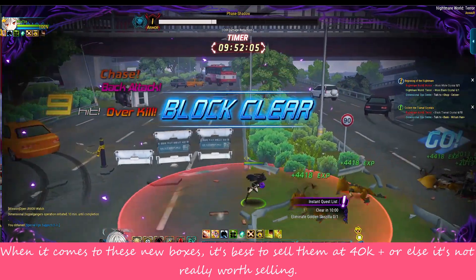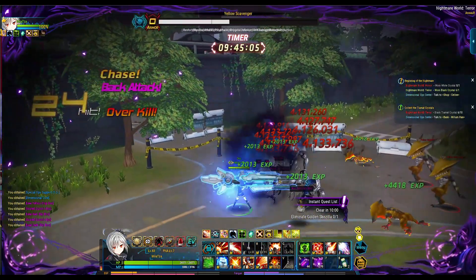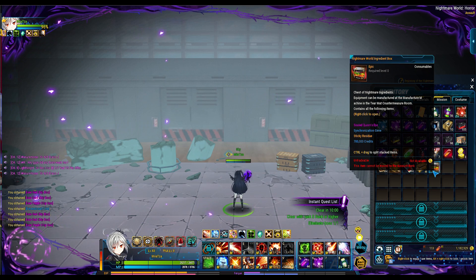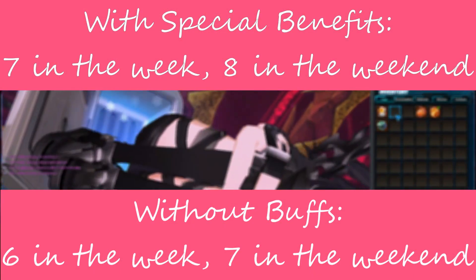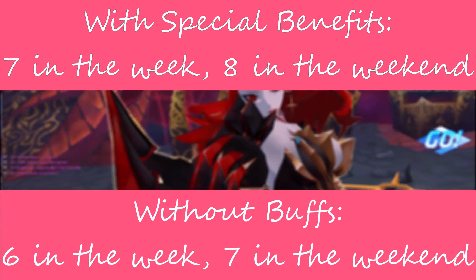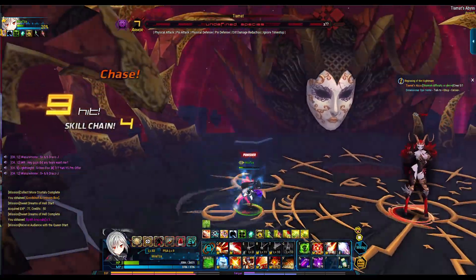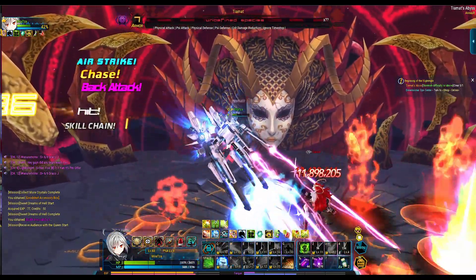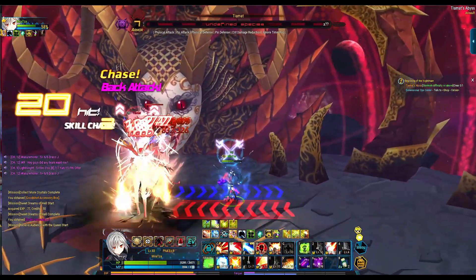Be sure to keep some because you do need them. Nightmare World dungeons can also drop Nightmare World ingredient boxes — I've actually mentioned this in a livestream where I was grinding these boxes. They don't drop every run; there's sadly a chance to drop. There are 14 runs total — 7 during the week if you have special benefits like VIP or a Special Operation Support Ticket, which gives an extra run. That's 8 during the weekend. If you don't have any of those benefits, which I suggest crafting the ticket, you'll have 6 during the week and 7 on the weekend. These boxes give you 700k, so be sure to grind Nightmare World if you feel up to it.